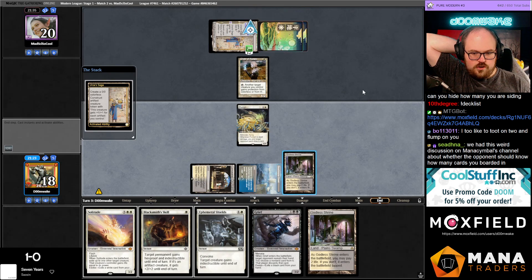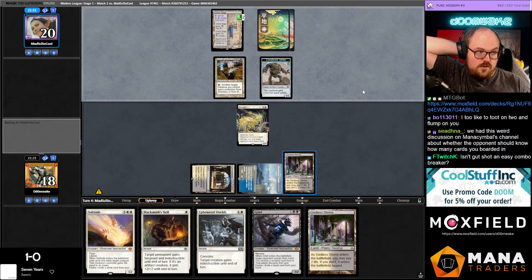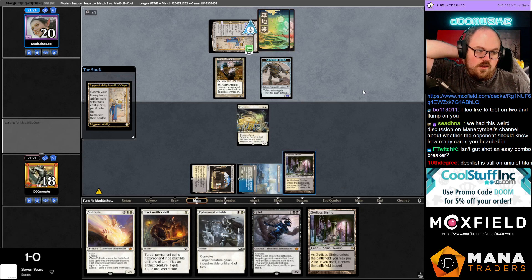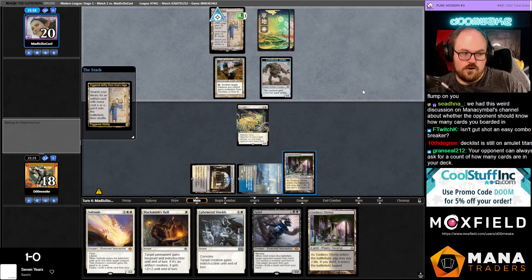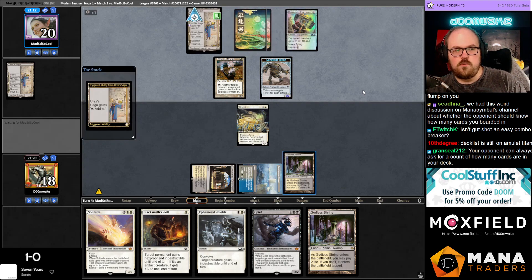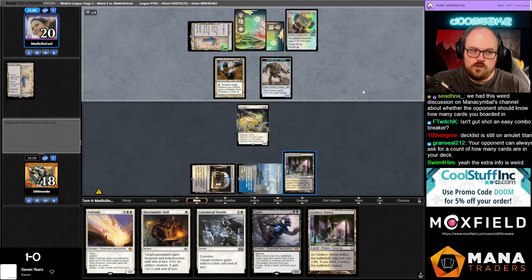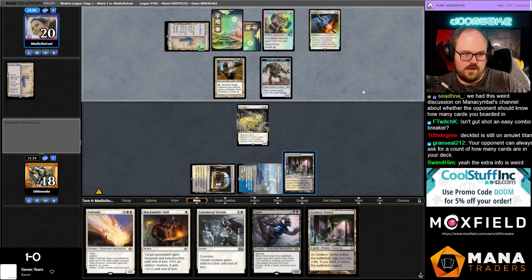We had a discussion in the Mana Symbols channel about whether the opponent should have any cards they boarded in. It does come up in certain spots — like if you're playing the stack in paper and you see your opponent just shuffle in their sideboard and doesn't start taking cards out, then you do the same thing, right? It's weird — who has to submit first? I don't actually know what the tournament procedures are for that. At what point do you have to stop shuffling and say 'okay, this is what I'm presenting'?